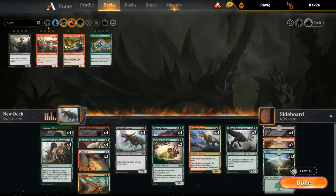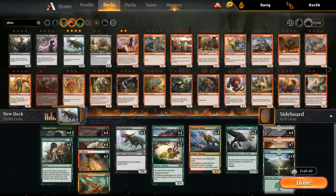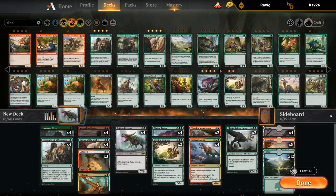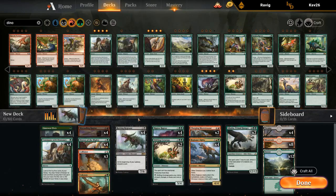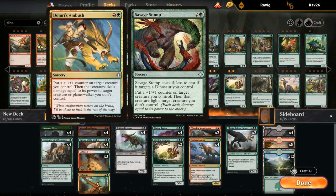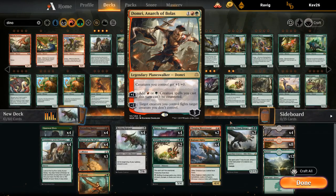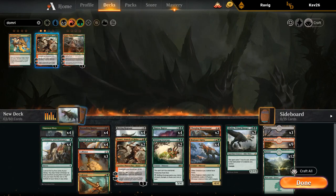Could maybe use some more three-drops, maybe some Brontodons in the main. If we play four Commune we can play one or two fewer lands. Could still play like two Monstrosaurs. The last time we built the Dino deck it was Red-Green during the 24-hour stream — this is a bit different. Collision Colossus seems nice if we're playing Rotting Regisaur. We could play Domri's Ambush or Savage Stomp, could play some planeswalkers. Three-mana Domri is not bad.